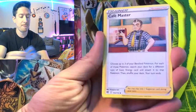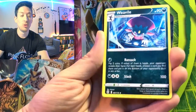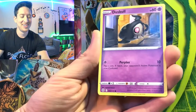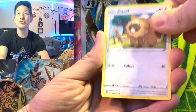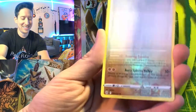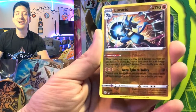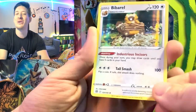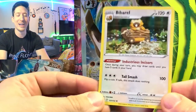We've got a Psychic Energy, Cafe Master, Weavile, Dustclops, Farfetch'd, Duskull, Bidoof, Pallucha, Lucario is our reverse rare, and Beartic is our holo rare.